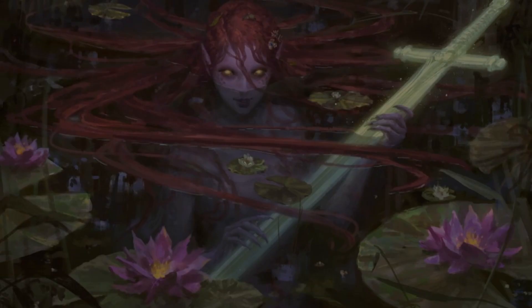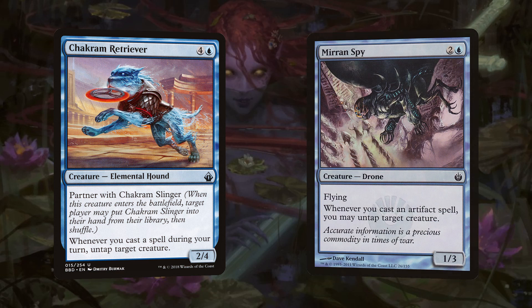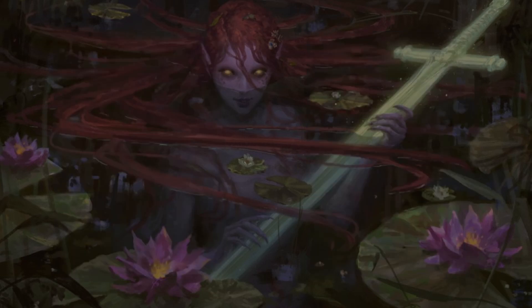Starting off with combo potential, the two cards we want to focus on most are Chakram Retriever and Mirri Spy. Mirri Spy is two and a blue for a 1/3 flyer that says whenever you cast an artifact spell you may untap target creature. Chakram Retriever is four and a blue for a 2/4 — whenever you cast a spell during your turn, untap target creature. Both have great synergy with Emery because anything we cast from our graveyard untaps her and lets us cast something else.